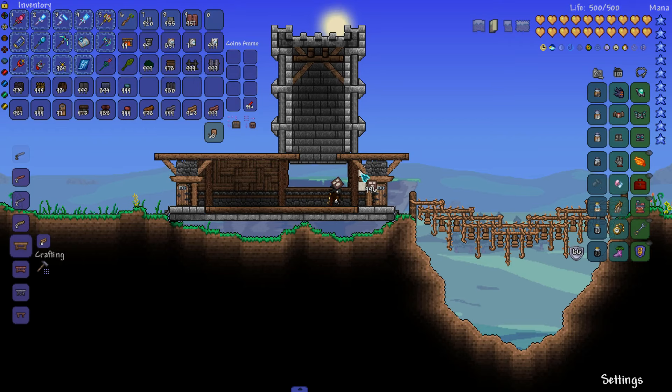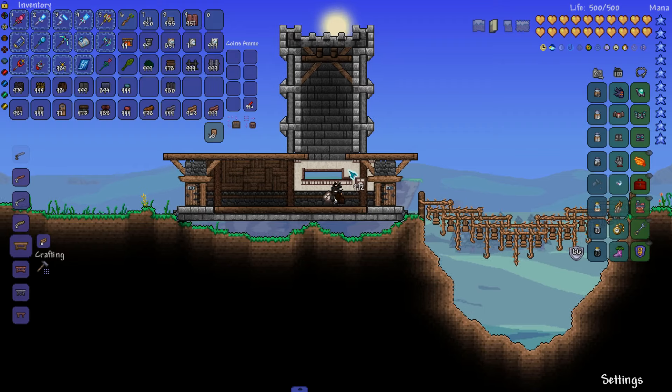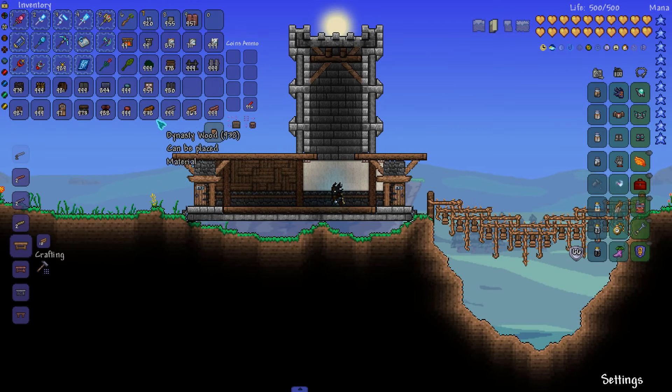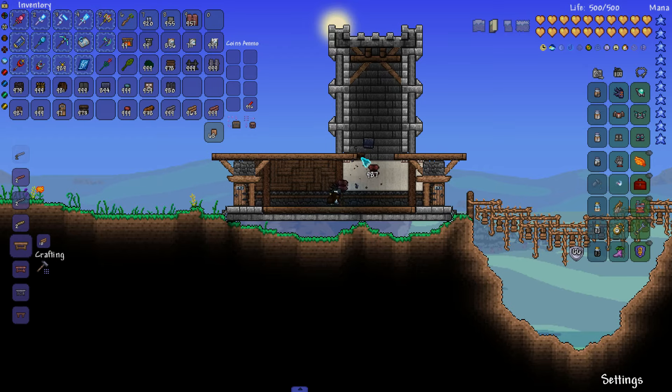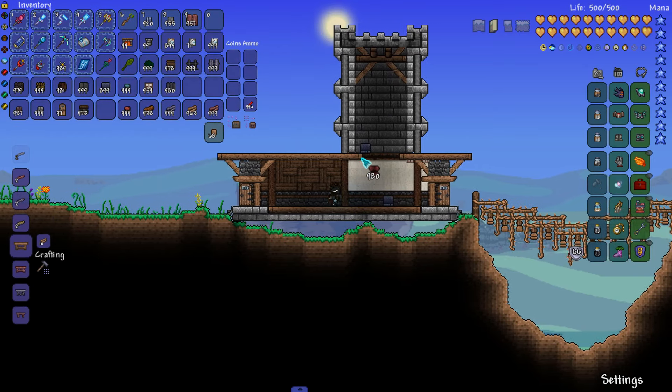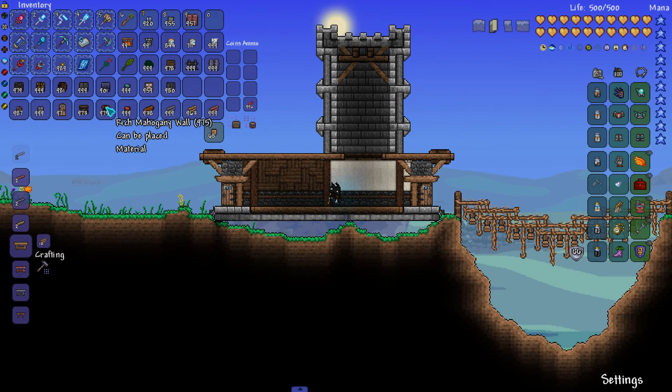For this other part of the build I'm going to place some dynasty white dynasty wall, just because it gives a nice wallpaper look and a little more contrast. Then for sideways support beams I'm going to take rich mahogany wood painted brown.